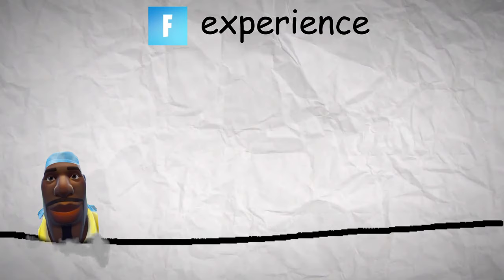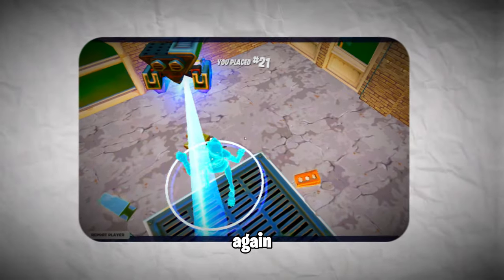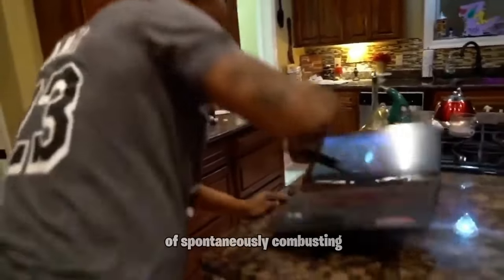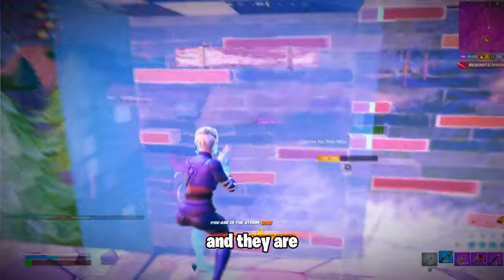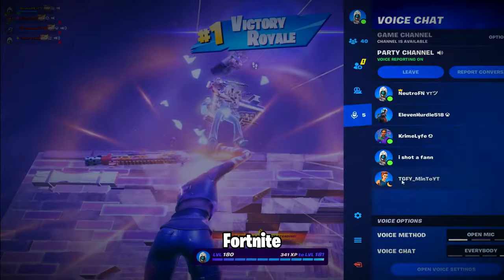It puts you in lobbies with absolute nerds like that soccer skin, and you get sent back to the lobby again and again and again, until you're on the verge of spontaneously combusting and going to play a prop hunt instead. But if you at least know the best simple build moves, you'll be the one clipping the sweat. This is a list of the top five. They're super easy to learn, and they are all you'll need to get your first dubs playing against some real Fortnite no-lifes.